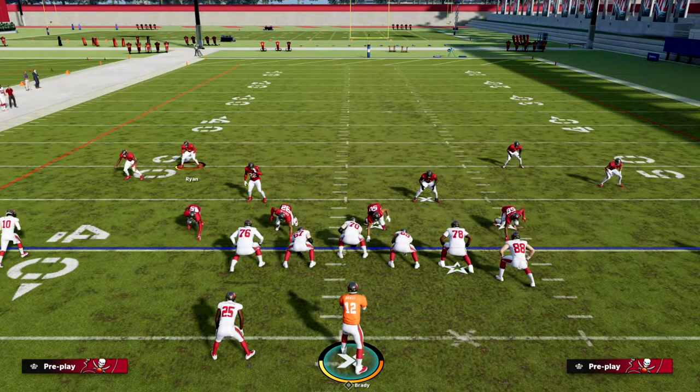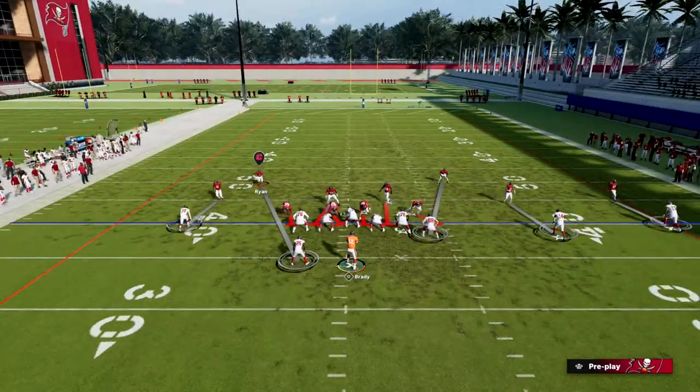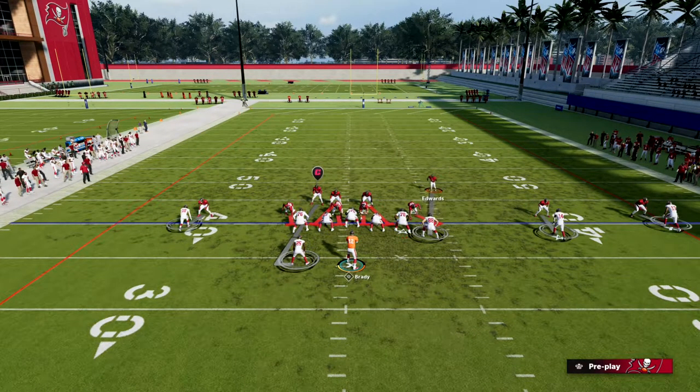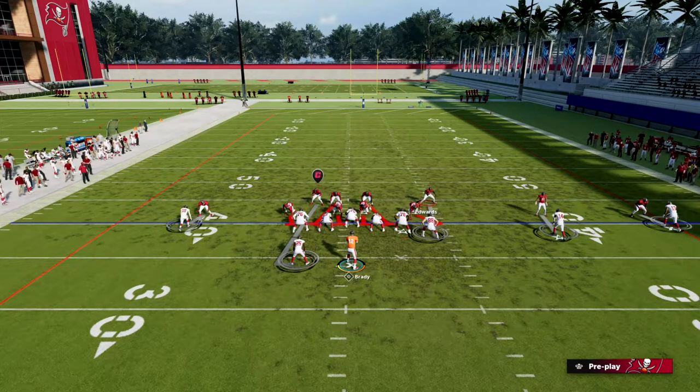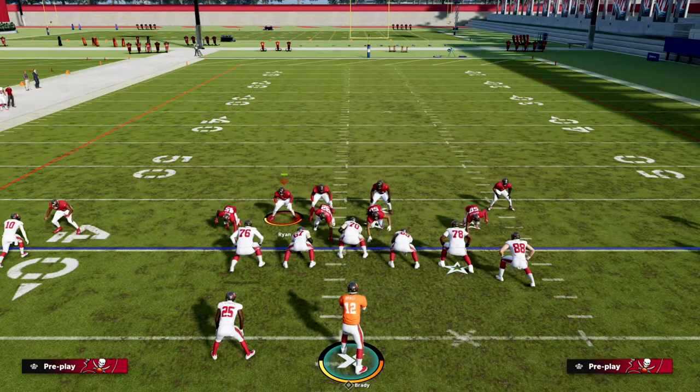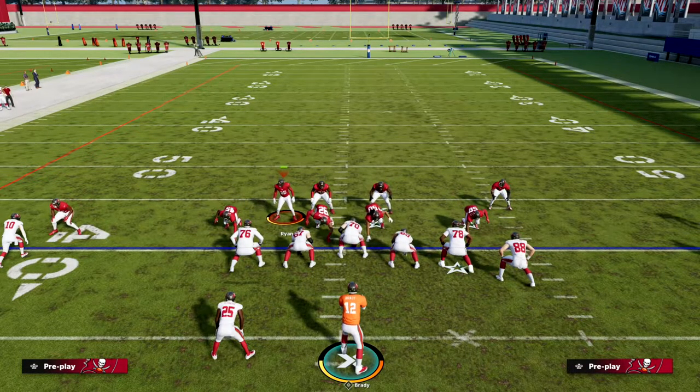By running some of these quick man-ups out of Overstorm Brave at the right time, it's really going to help you stop what they want to do out of UTrips. The foundational defense is simply Overstorm Brave: shade this slot receiver outside, bring this guy down a little closer so he has better leverage to take away quick stuff to the tight end, and then at the right time zone out and play that chess game with them.